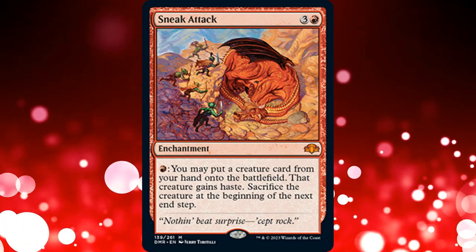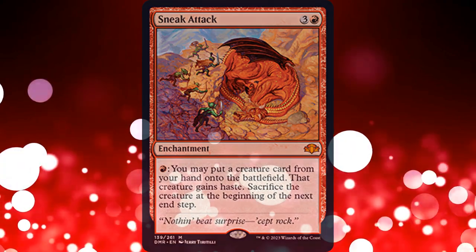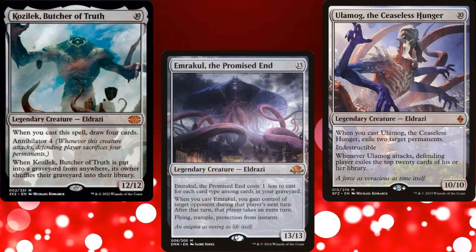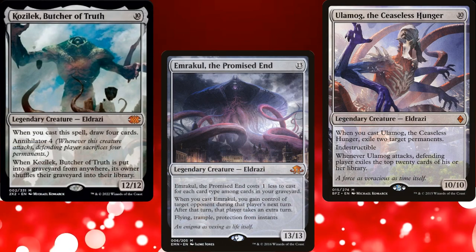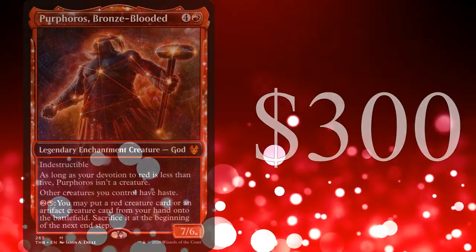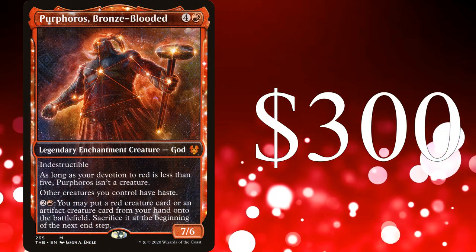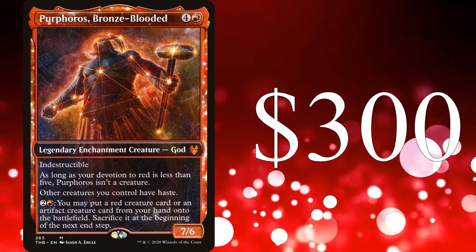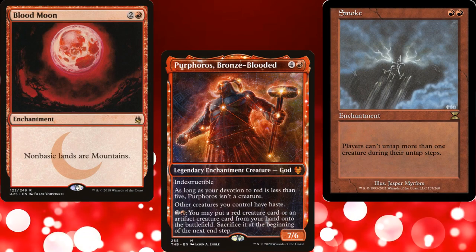Sneak Attack, first printed in Urza's block, has seen play in both Legacy and Commander for a long time. Many players use the card to put out extremely powerful creatures, like the Eldrazi Titans. However, Squishy specifically requested that the deck stay under $300, so those weren't a viable option. I also asked Squishy how mean they were wanting to be, and their response was, 'No one should love me by the end, not even myself.'